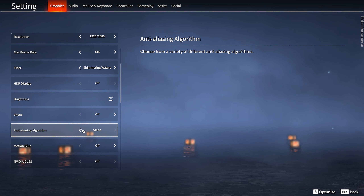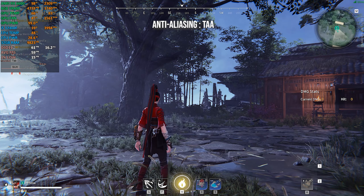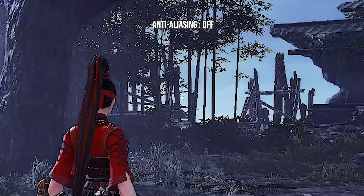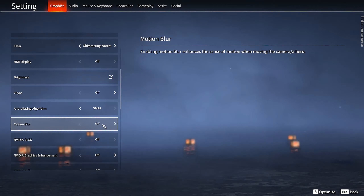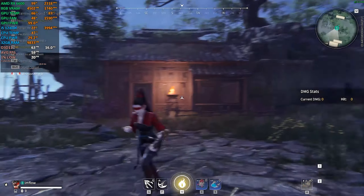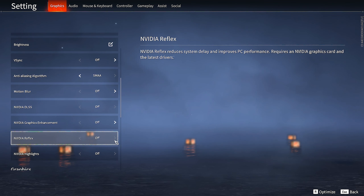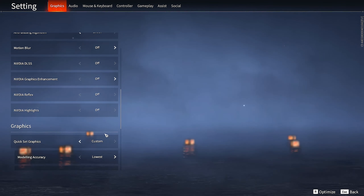Anti-aliasing is a technique that smooths out the edges seen in images, making them appear less blurred and blending colors to make visuals look natural. SMAA gives the best look without losing any performance compared to off, so keep it. Keep motion blur off since it will make your game blurry when you are in motion. Nvidia graphics enhancement costs around 2% when on, so keep it off. We can't use Nvidia Reflex and Highlights since we are on AMD.